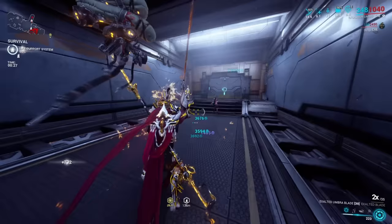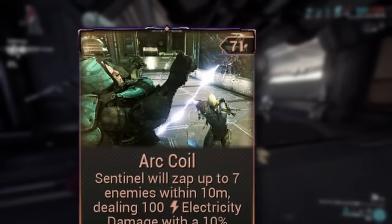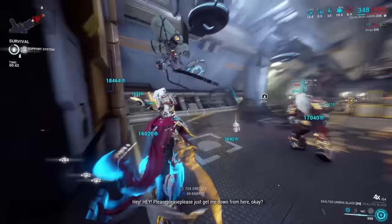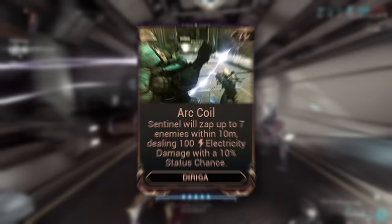Every companion in the game has access to a certain class of mods called precept mods — the ones with the little L-minus polarity symbol. These are basically skills for the companion that they can use as soon as you mod them onto them. Some are available to multiple companions, others are exclusive to just one. Diriga has an exclusive precept mod called R-Coil that only it can use.